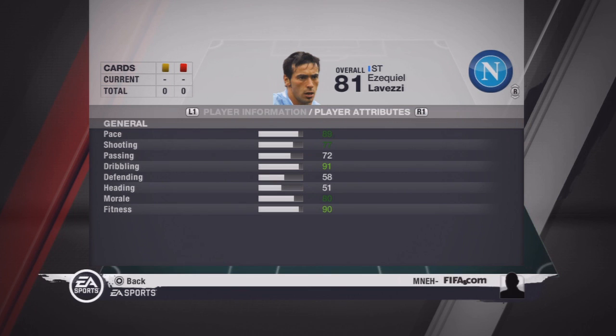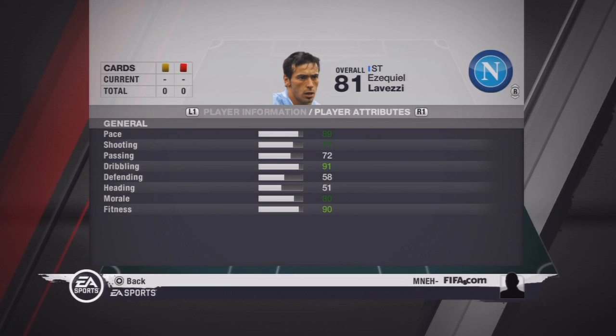Here you can see we are covering Lovetti with pace of 89, shot 77, pass 72, dribbling 91. Defending and heading, to be honest, don't really matter.